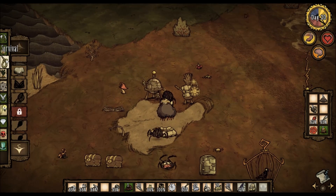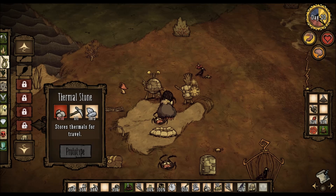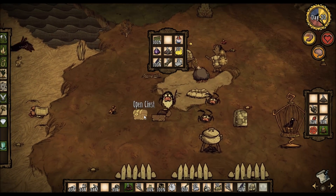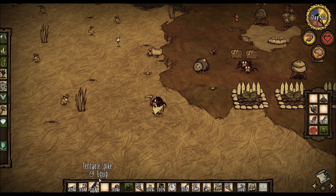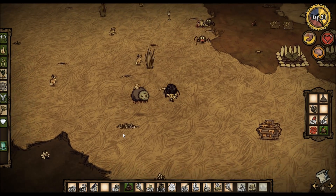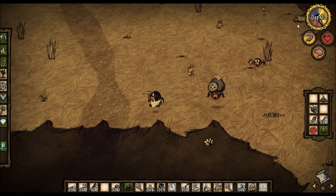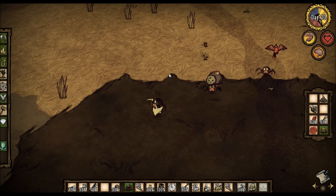I thought it was in the survival tab. What do I need for it? I need more rocks. Do I have any rocks in there? No rocks. Well let's go mining then. The irony. I thought for some reason we were going to go and attack Chester. The rocks are in this direction. Yeah, it's fine.